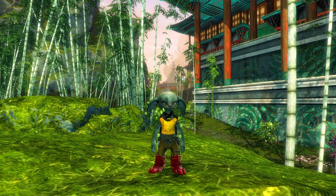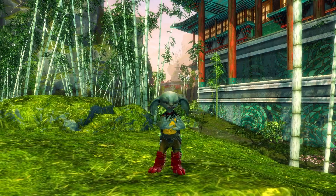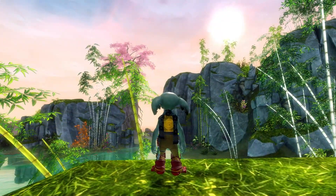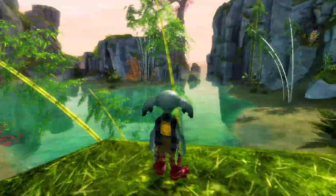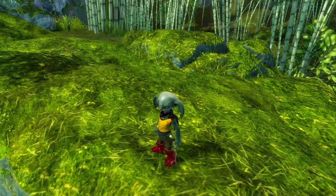Hey guys and welcome back to a brand new demo. Today we have two new items: the elegant silk scarf, which we're wearing here for 500 gems, and the soul river hound hammer, which we'll check out on the next character. The necromancer can't use hammer, but here is the scarf looking quite nice.